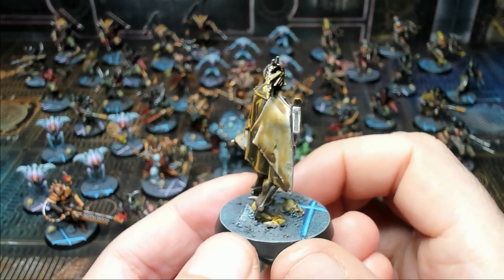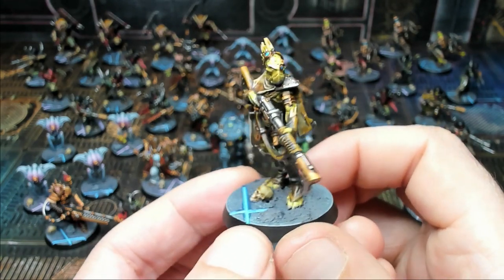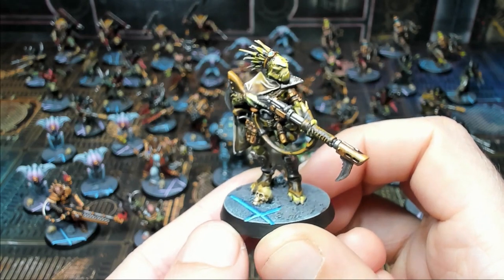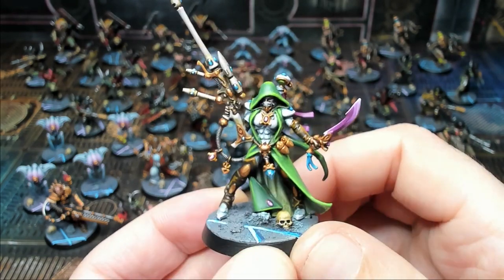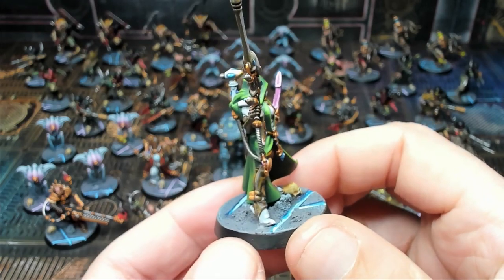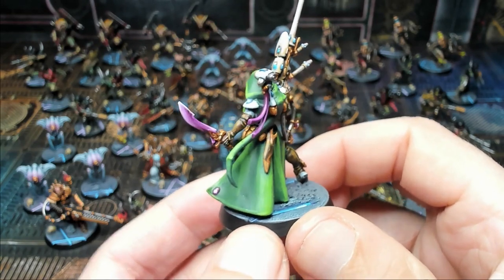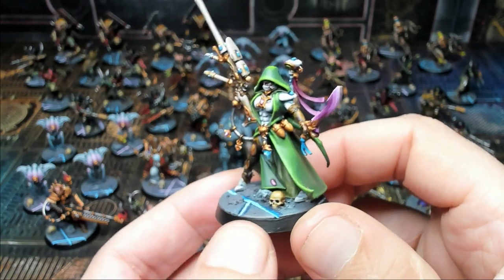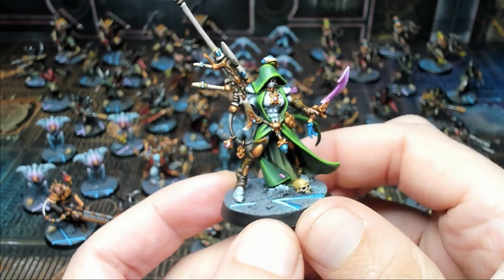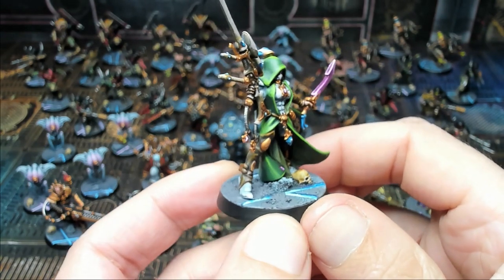Next we have Dyek Grec our Kroot Tracker — tons and tons of detail, a very nice looking Kroot model, and definitely where some of the inspiration for the recent Kill Team has come from. Then we have Amelin Shadow Guide, an Aeldari sniper — basically a space elf and a total awesome warrior at range and up close as well. Loaded with really cool details, super cool armor, nice flowing robes, an awesome sniper rifle, and a very powerful power dagger.